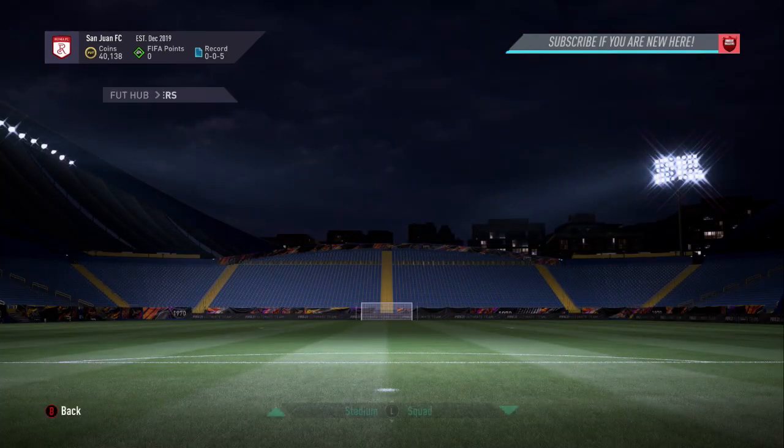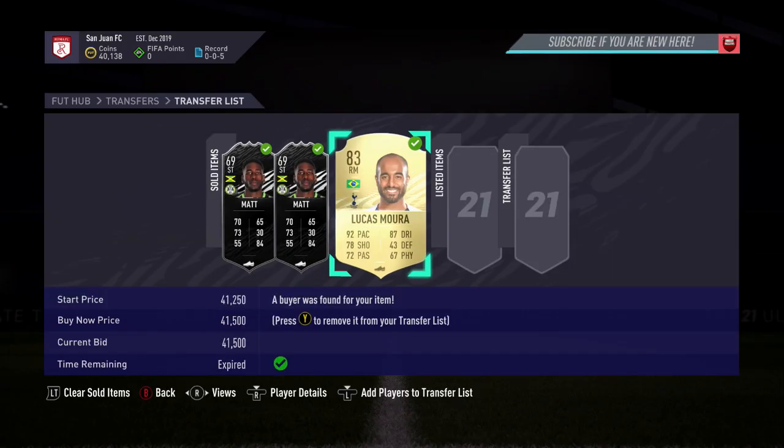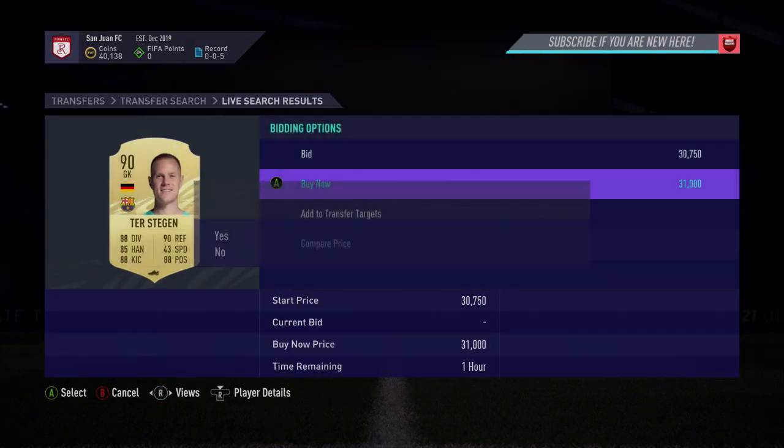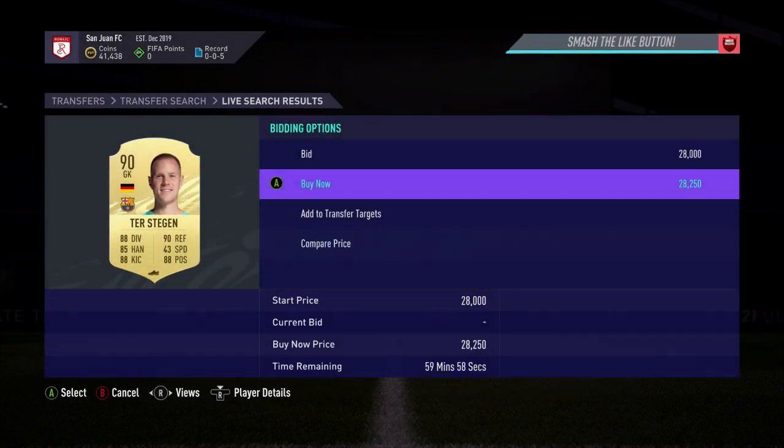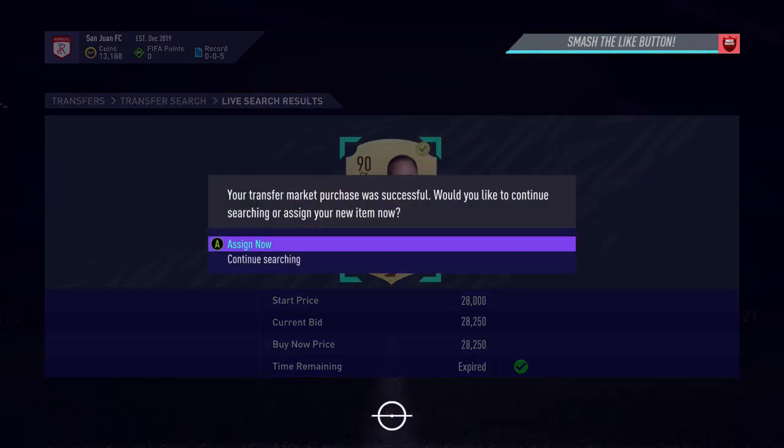Lucas has gone and sold — took about five minutes and I managed to get 41,500 coins for him. Just gone and picked up a goalkeeper at 31k, going to make about 2,000 coins off him. Second one — picked up at 28,250, so the profit on that card is going to be about 4,000 to 5,000 coins.